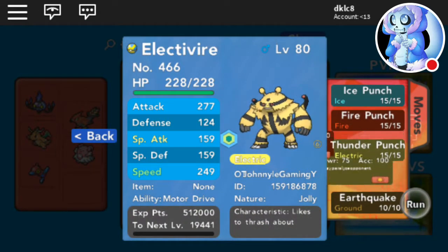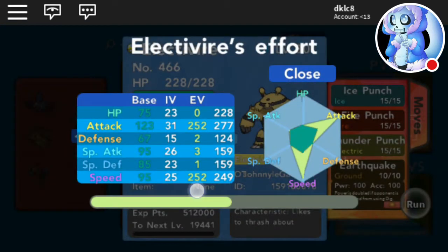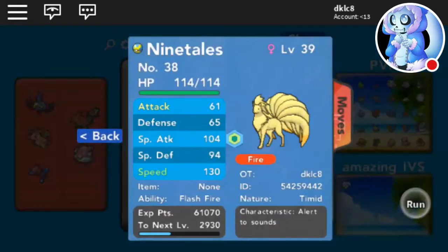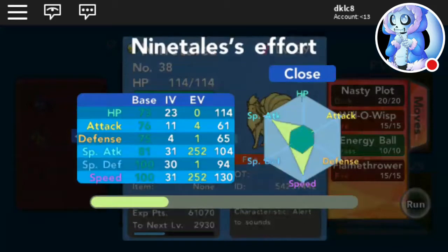Ice Punch, Fire Punch, Thunder Punch, and Earthquake — Jolly with decent IVs, 31 Speed, garbage right now. Then I got this Ninetales — not hidden ability.